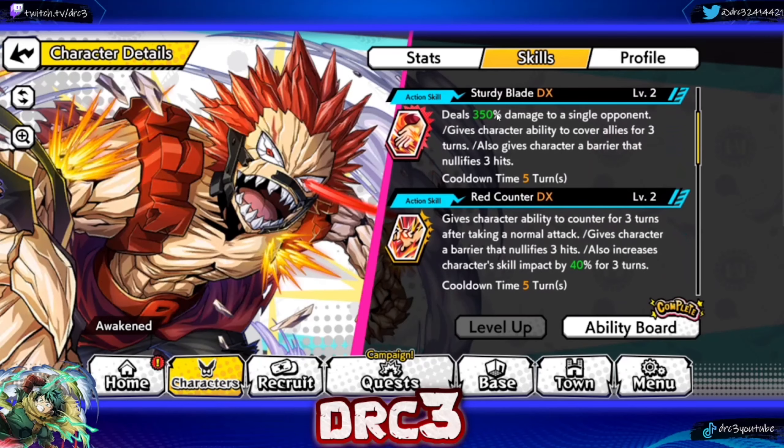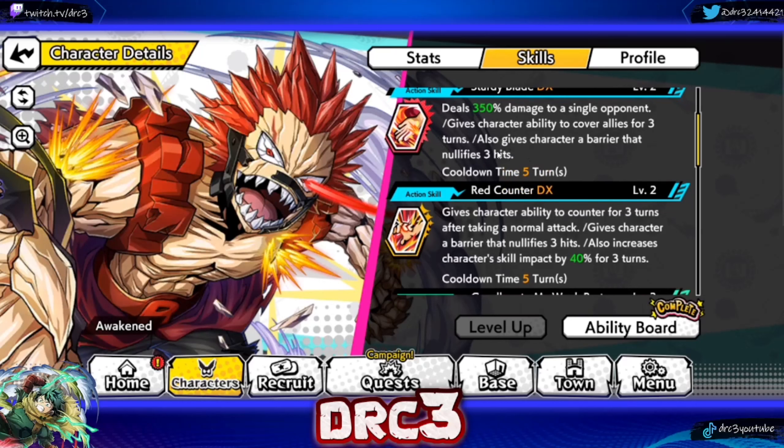His Action Skill 1 deals 350% damage to a single opponent and gives the character the ability to cover allies for three turns, which is very solid. It also gives the character a barrier that nullifies three hits. That's decent, but multi-hit attacks can get rid of all three of those barriers instantaneously, which makes this Kirishima not as good as he used to be.